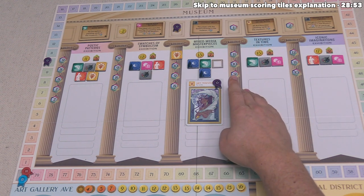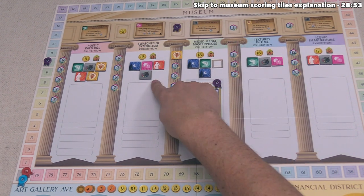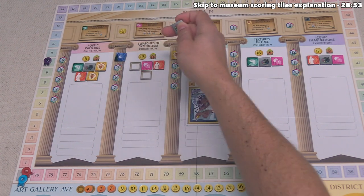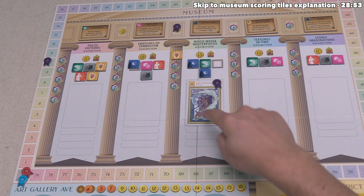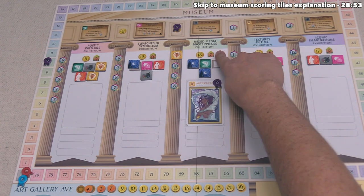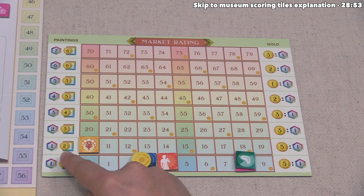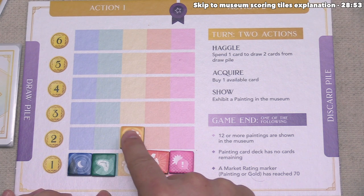Players only have nine ribbons and are not allowed to exhibit if they've used all of them. Some genre tokens at the exhibitions are gray — these are wild, meaning you can exhibit any of the listed genres and use either the matching genre token or the wild token. After exhibiting, the market rating goes up significantly for the painting's genre. This is Art Nouveau, and in Mixed Media Masterpieces it shows a seven market rating increase. Art Nouveau was at three, so adding seven brings it to ten — the next row up. This means all Art Nouveau cards are now worth two purchase power, and all players update their personal boards to the two-purchase-power slot.